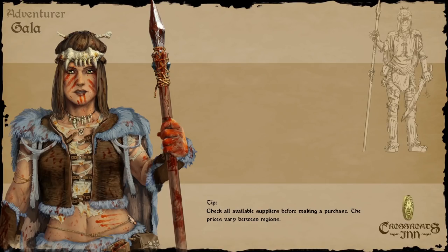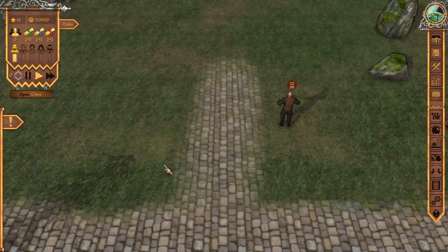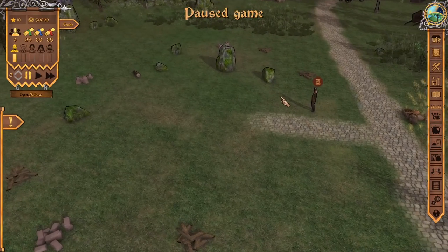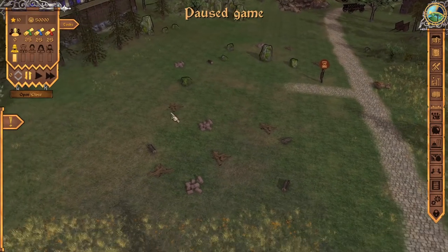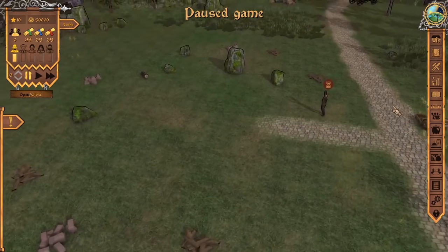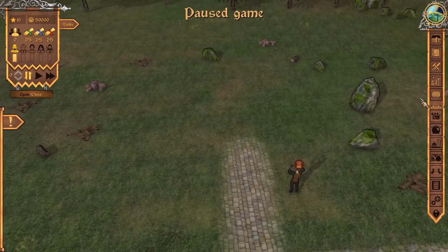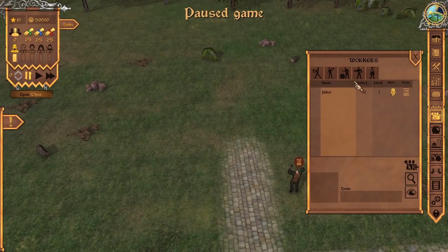We're going to build our tavern — big, strong, and beautiful — and cover some of the things from before. Let's go ahead and pause. We don't have proper equipment or employees to do a lot of things, and there's a lot of land to clear too. We're going to have to start immediately by hiring some employees to clear the land, and we can also start building the basics of the tavern. Let's go to Workers Mode and start hiring some employees.